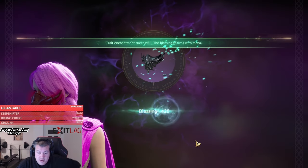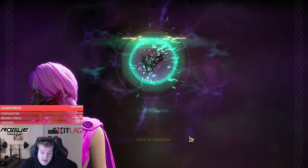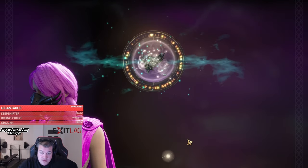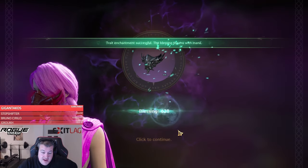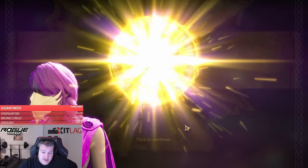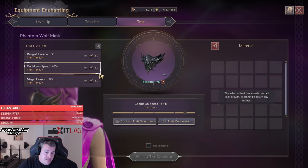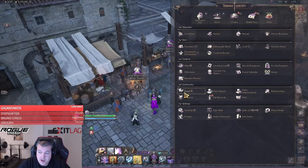We'll buy a couple and see what we get. Usually every 10 tries you should get a regular upgrade. Here we can use our blessing again for 100%. That strategy right there cost about 60 lucent, besides the farmed one. A cooldown speed purple trade is about 300, so good that we got that the cheaper way. Now we're going to go buy more range evasion.